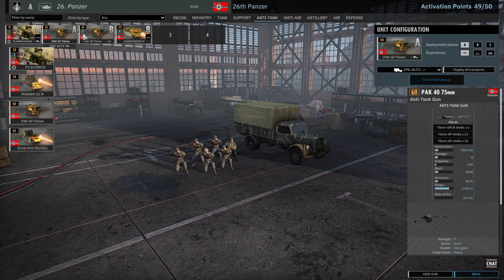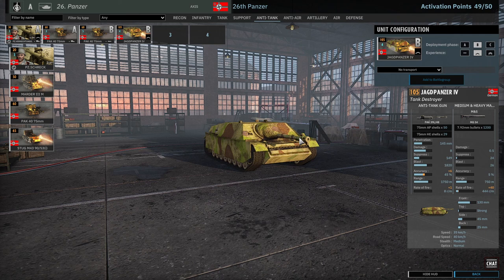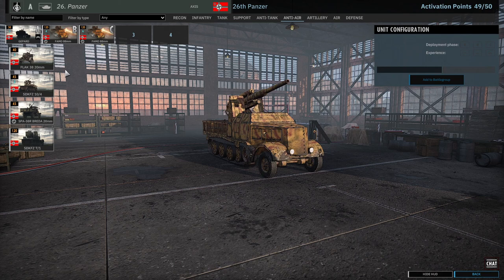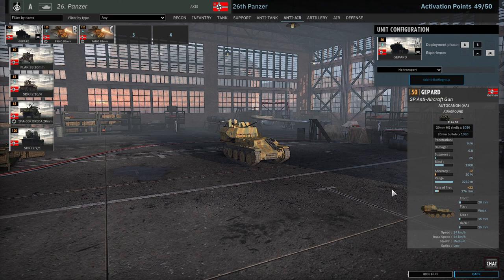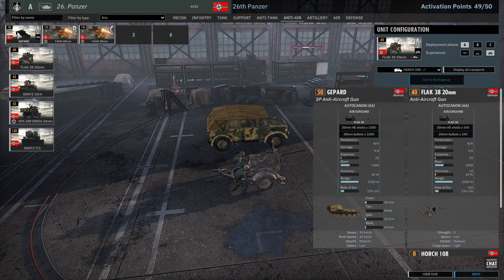The AT tab is really strong: two cards of Paks and then Jagdpanzer 4s, which are of course fantastic — basically indestructible. It's all medium armor but allied forces basically treat these as heavy tanks, they're super good. The AA tab has a lot of options, though they're mostly 20mm options. The Gephard is the best choice because you can double-vet them and get three units; every other option double-vetted only gets you two. So the Gephard is probably the best choice for a 20mm double-vetted in A.